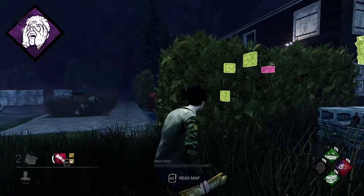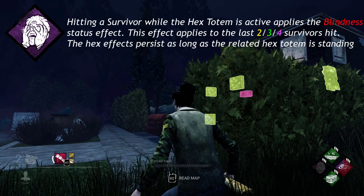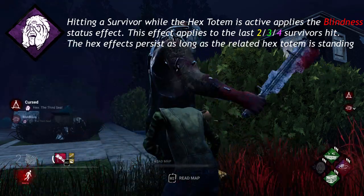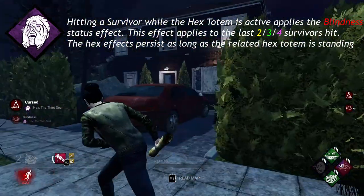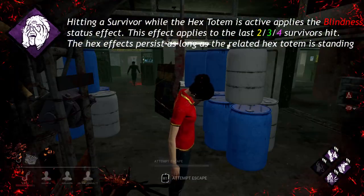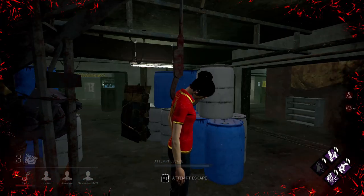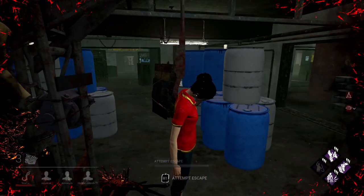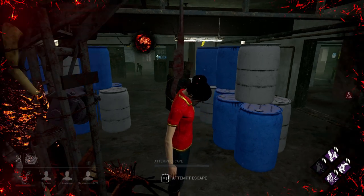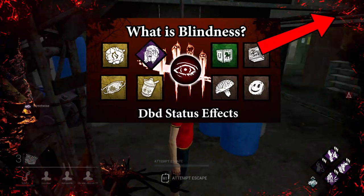Hex Third Seal, a unique perk to the Hag, says hitting a survivor while the hex totem is active applies the Blindness status effect. This effect applies to the last 2, 3, or 4 survivors hit. The Blindness status effect prevents all survivor aura reading from working, even that caused by perks.